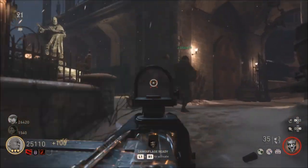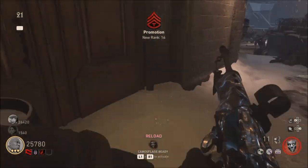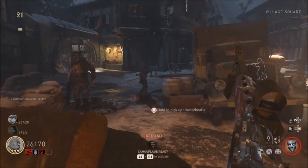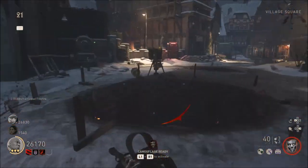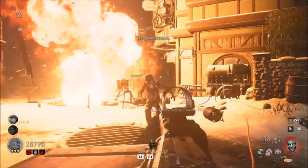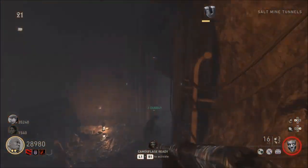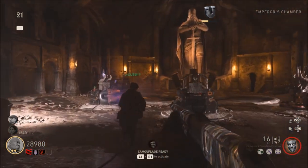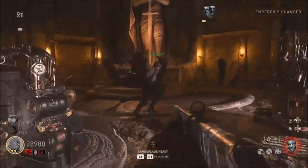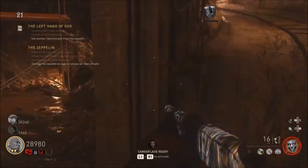Someone has to pick that energy piece up and take it all the way downstairs while zombies are attacking. It seems difficult but we're good teammates and we have pack-a-punch weapons so it wasn't a big deal. He takes it down while I get his back. If things get too crazy you can always drop the energy by pressing Triangle on PS4 or Y on Xbox, kill some zombies, then pick it back up. Once you get down there, it may look like it goes on the left side but you actually have to place it on the right side when coming in.